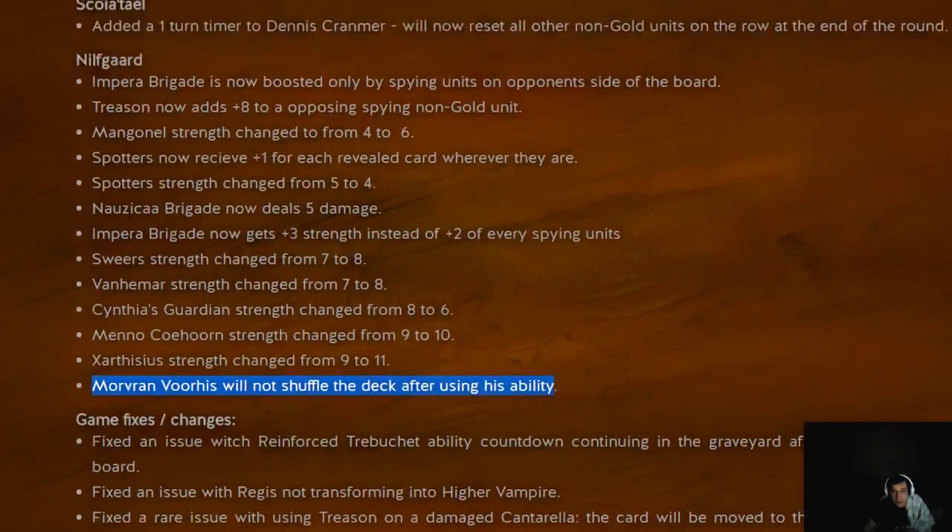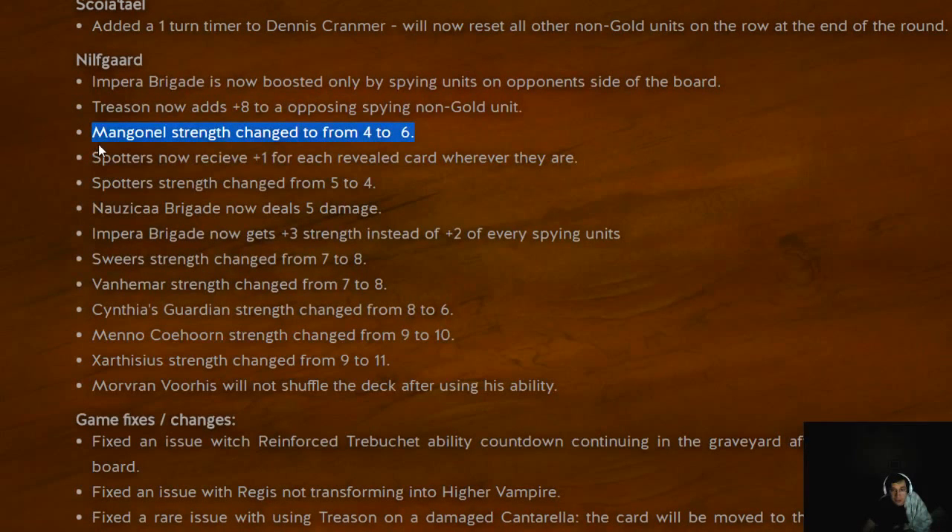Amir really got buffed in this patch. The Mangonels are now 4 to 6 strength — makes them a little safer and they'll be able to push a little more value onto the board. This puts them more in line with the Ballistas in Henselt decks. Spotters now get plus one for every revealed card whenever they're played — a little more like Elias. They're going to see a lot of play in Amir decks. To counterbalance this buff, their base strength has been moved from 5 to 4. A 10-strength Spotter isn't unlikely. It will be easier to win the final round having a bunch of 11 and 12 strength units when you also have those units that reveal a card in your hand.